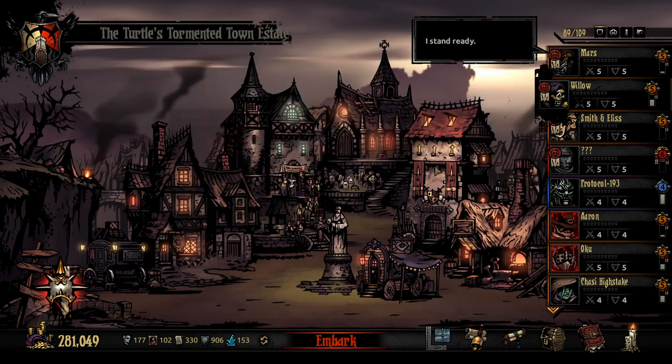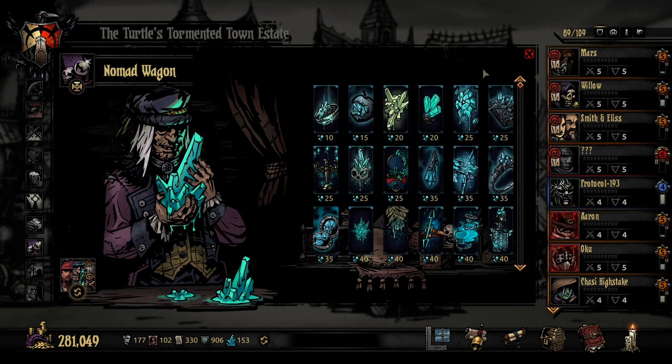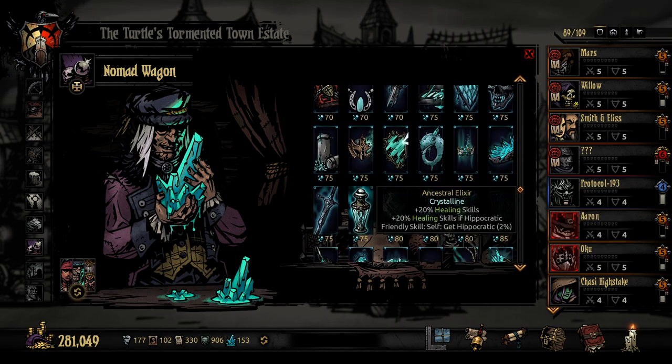We are going into the ruins today. I did just want to quickly mention — and I won't do it this episode — but I had a little look around because we've actually got a lot more crystals than I thought; a lot more shards. There are a few we can potentially get. We have 153, so that means we can get two at the cost of 75. I've seen three that I think are really valuable. The first one is the Elixir: plus 20% healing skill, which is nothing great, but plus 20% healing skill if Hippocratic. Hippocratic is a quirk that gives plus 20% healing skill, and on use of a friendly skill you have a 2% chance to get Hippocratic. So that's potential to get Hippocratic on the class, as well as a potential plus 60% healing at maximum — 20% normal, 20% from having the Hippocratic quirk itself, and 20% from the Trinket. That'd be 60% for this one Trinket. That's kind of insane and really, really valuable.